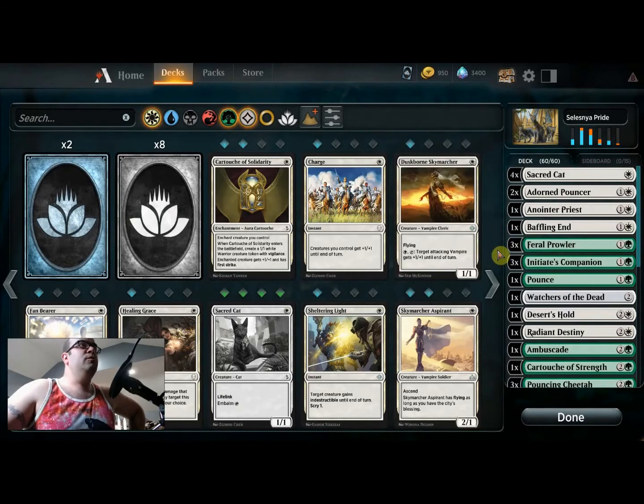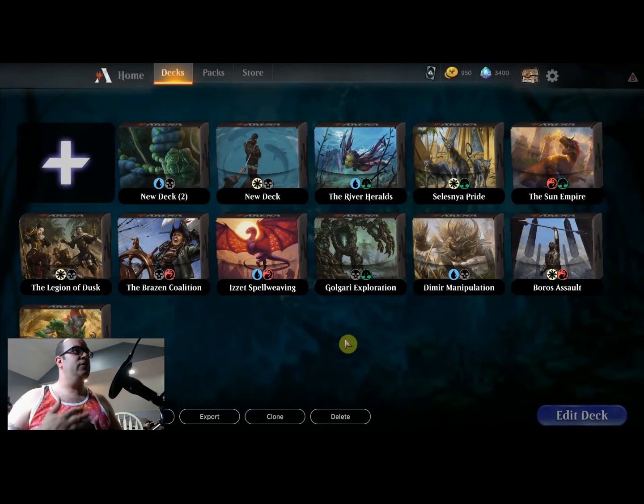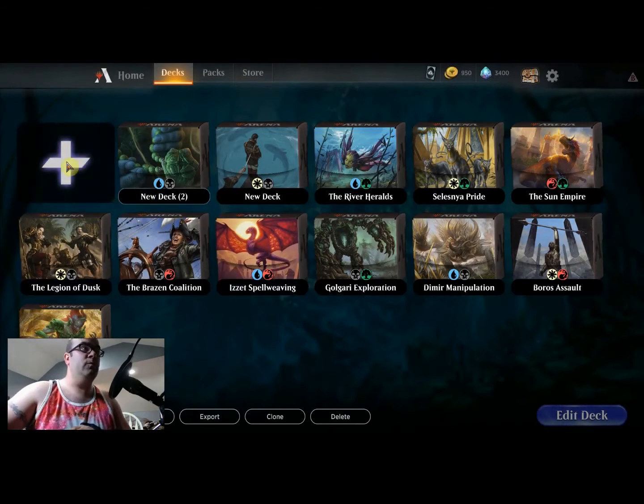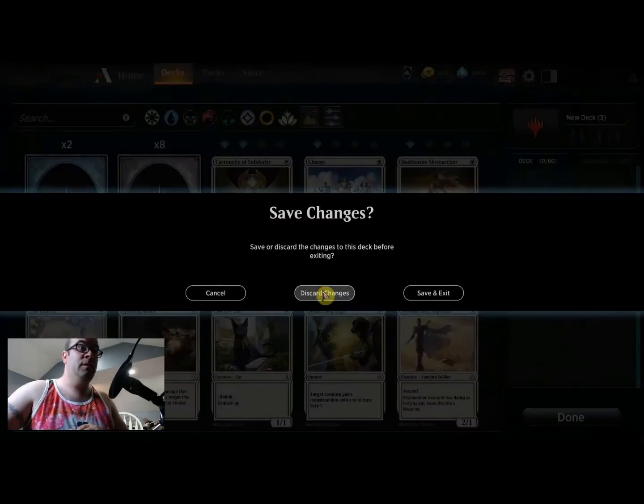In my personal opinion, the best way to start is to have a deck in mind — a deck that you like, that you know how to use, that you enjoy playing, and that is successful for you. Then go in here and press the plus button. It will give you a blank slate and you can search for and filter out cards to get exactly the cards you want to put in your deck, making it as close as possible to the deck you want to use with the cards and wild cards you've got.